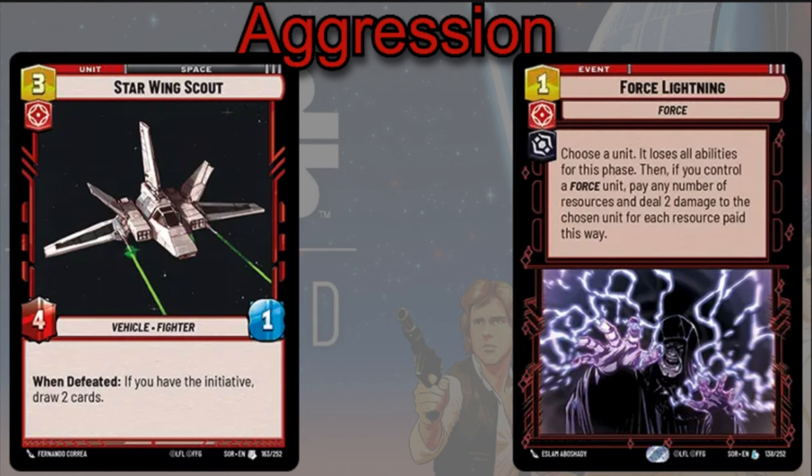Force Lightning is a thematic card with important uses — one cost. Choose a unit; it loses all of its abilities for this phase. If you control a Force unit (Palpatine as leader unit usually qualifies), pay any number of resources and deal two damage to the chosen unit for each resource paid. You can use it as a two-cost card to remove abilities from a unit and deal two damage. Removing Sentinel from a unit is going to be really potent a lot of times.